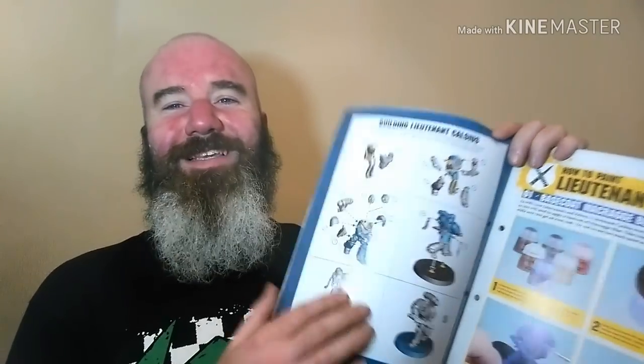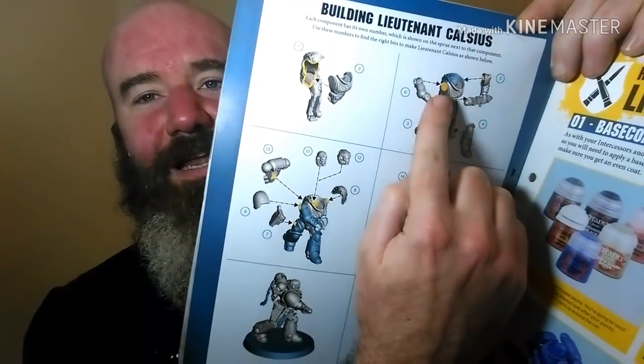Moving on, it goes into the assembly section as it always does, pointing out that there are numbers on the sprues to tell you which part is which, and it talks about clipper safety again. The yellow bits in the assembly diagrams show where you apply the plastic glue. I'm not really needing to look at the assembly bits because I've built these kits before — they're pretty simple, easy-to-build kits.